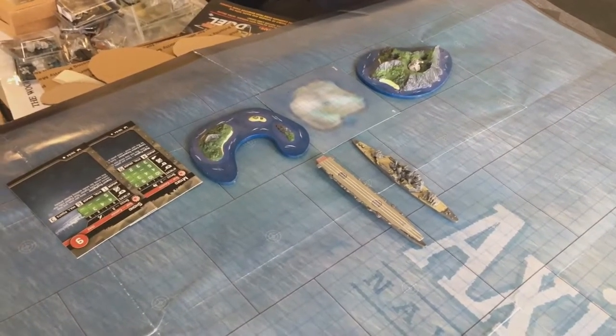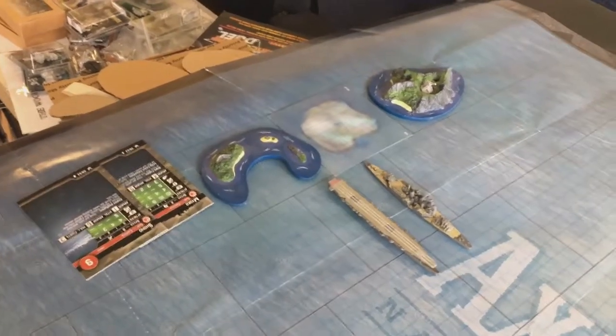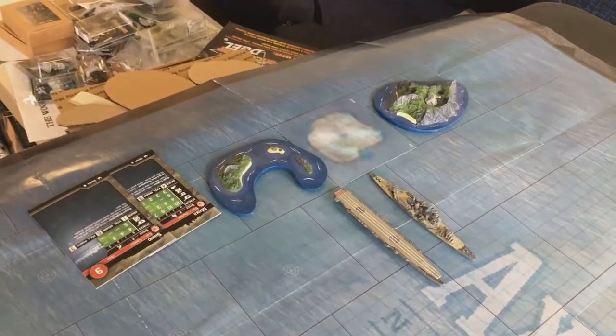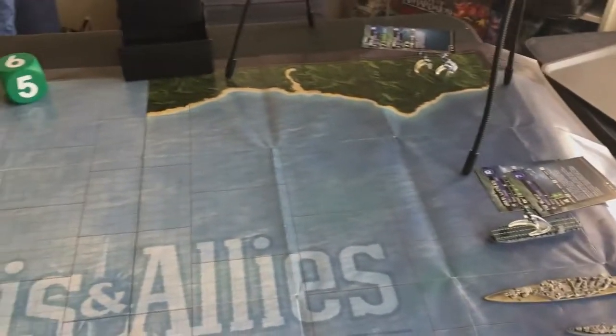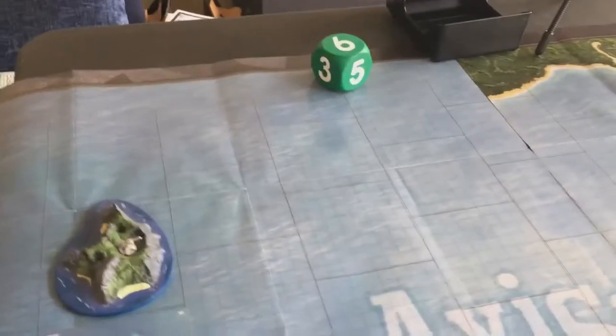The Japanese objective is to prevent destruction of the fortification, earning 100 VPs by turn six. If they can destroy 75 percent of the American fleet they will win 150 VPs. Now to show you what everybody has which you'll be seeing later in the game, here's a quick recap.